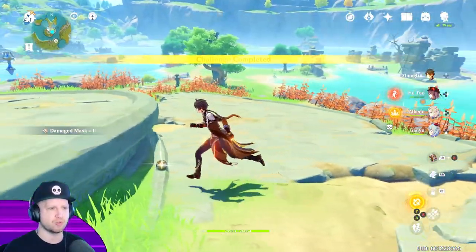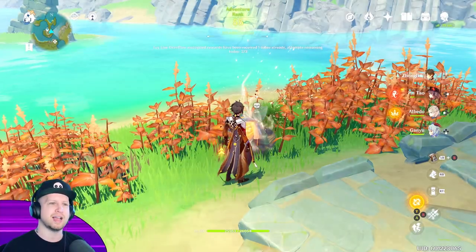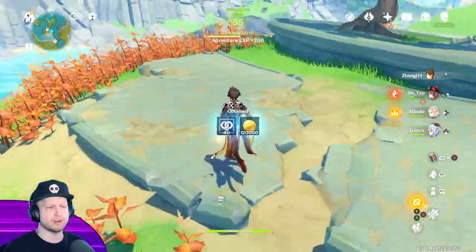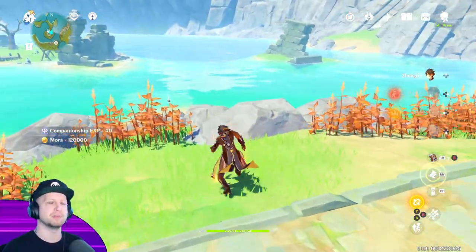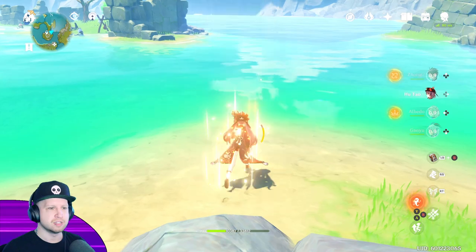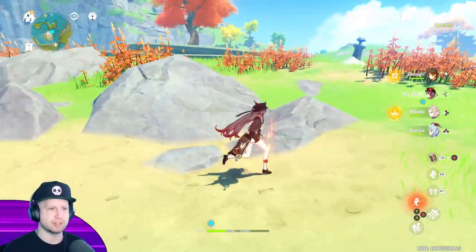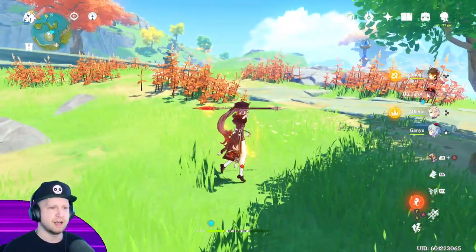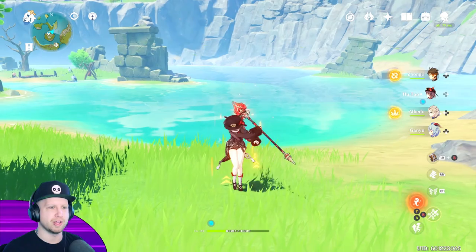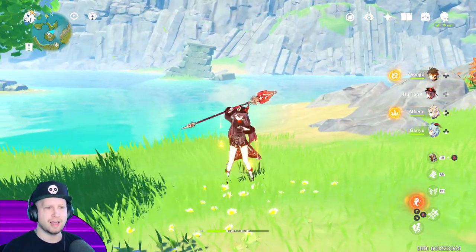Her E ability also ends up draining a bit of her health. She kind of teases the idea of being a blood warrior, in that you drain your health with a lot of your abilities and the less health you have, the more damage she'll end up doing. The way that her abilities and controls work, she's actually got a pretty cool combo of attacks, and when you end up finishing the combo at any point, she's also got a custom animation for every single combo.